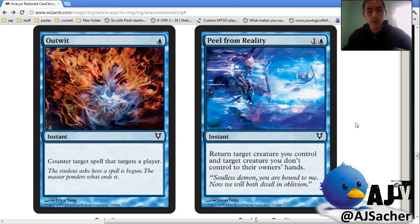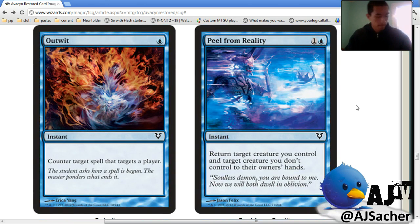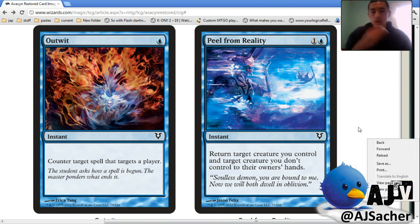Peel from Reality is really good with Soulbound especially. It's good with and against Soulbound. There's so many blink effects — Nefalia Smuggler and Peel. There's so much anti-removal and I haven't seen a lot of removal, and I've heard there's not a lot of removal. Which is a weird place for a limited format to be, where decks are better at protecting their guys than they are at killing other guys.